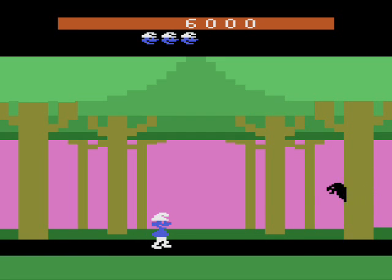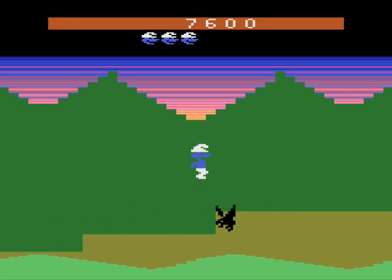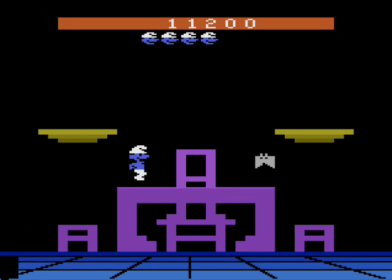But on the next go-around, you get some enemies to deal with on each screen: a crow on the fence and staircase screens, a snake on the river screen, and a bat on the final screen.